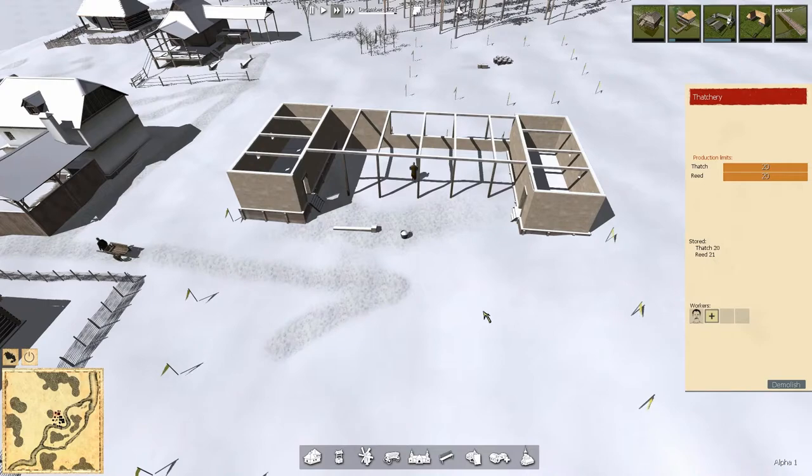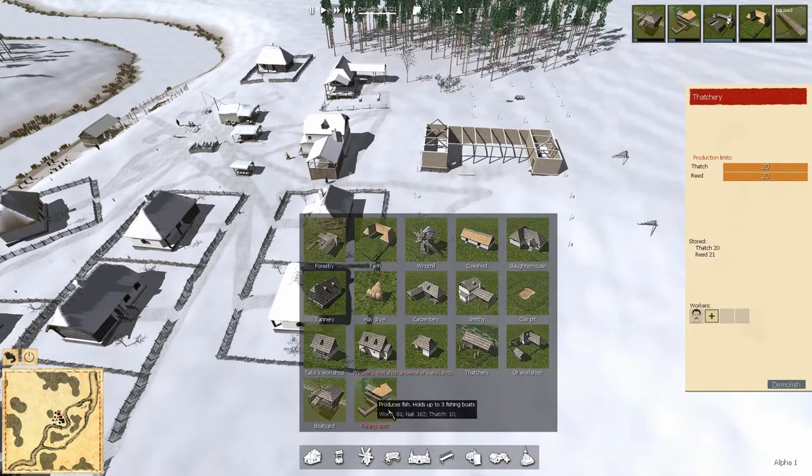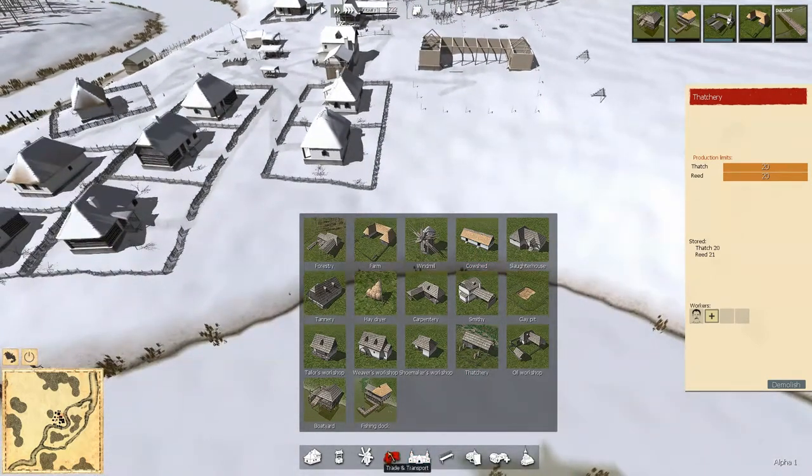Cows — you can buy cows from outside via the trader, but make sure you have a cow shed. The cow shed is a place for breeding cows and milk production. We need to get one of those in for a cow to show up, as well as have some hay available.